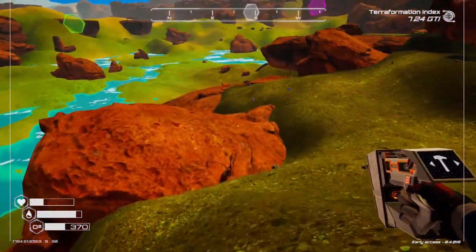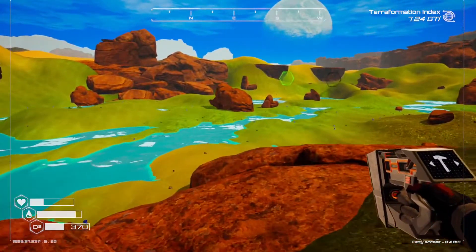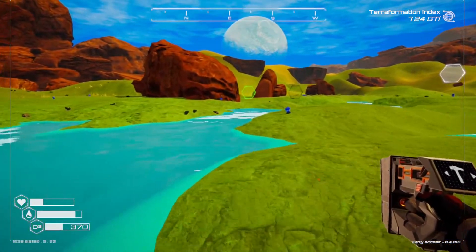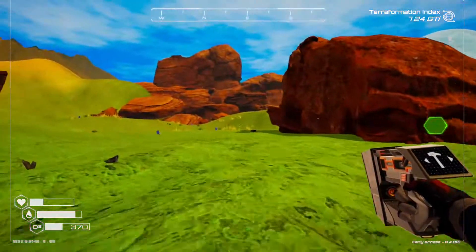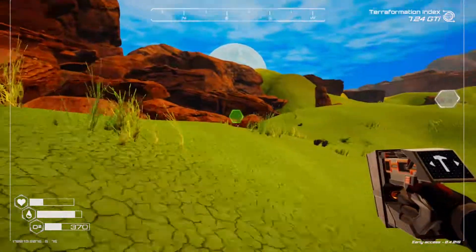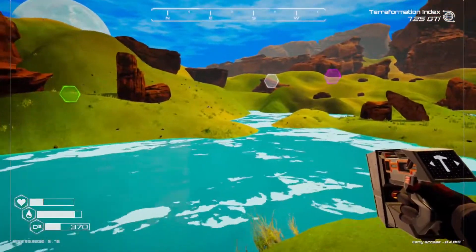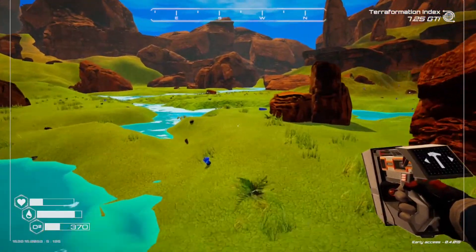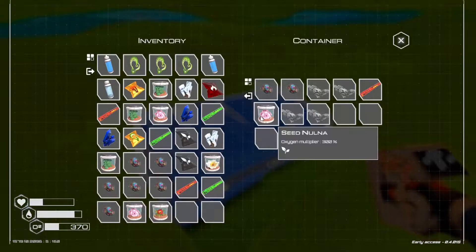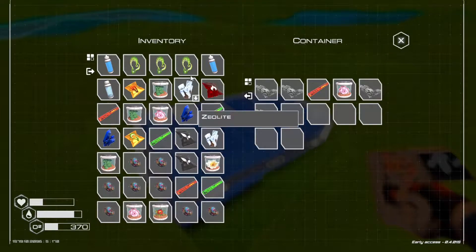I don't think it goes any further than that from what I've seen from the map. Let's have a look — I might have to look around at the tops of things as well, and under the water too, because I found one underwater once. Is that the other one we found or is that a different one? No, that's not a different one.